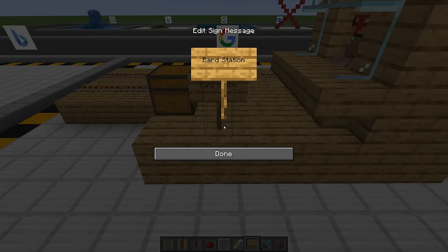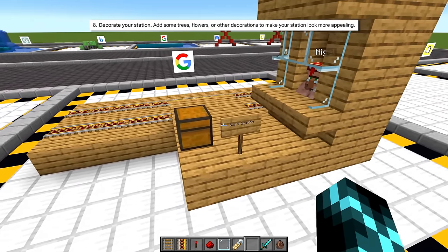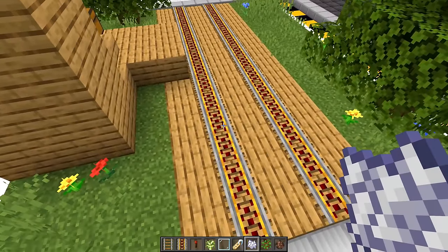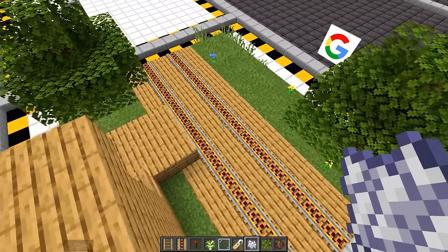I guess we'll just call it Bard Station after the AI that made it. And finally, it says to decorate the station with trees, flowers and other decorations. I have to admit it is the nicest looking station, but it doesn't actually work because it never told us to do anything with the powered rails. In fact, it never once mentioned a minecart anywhere in the instructions.